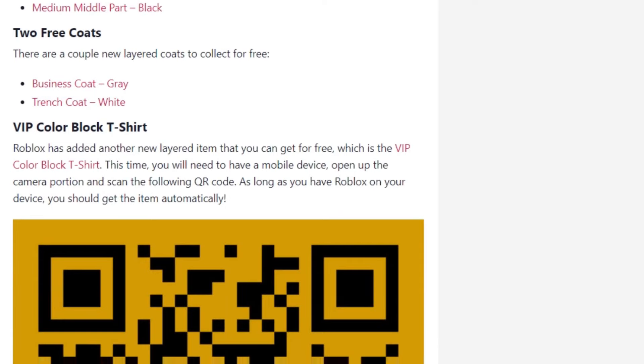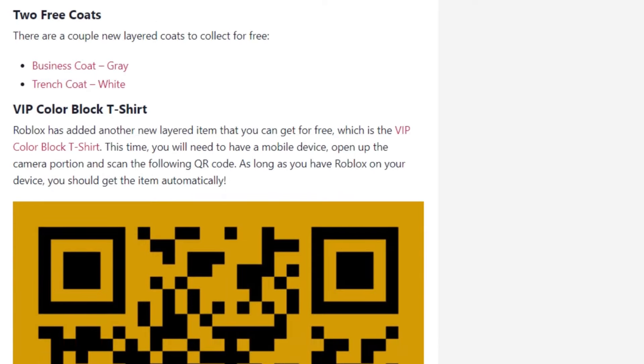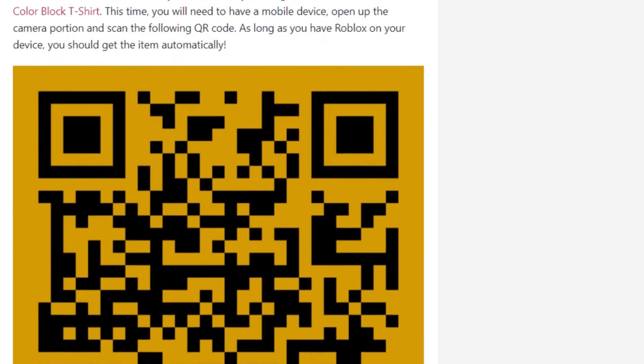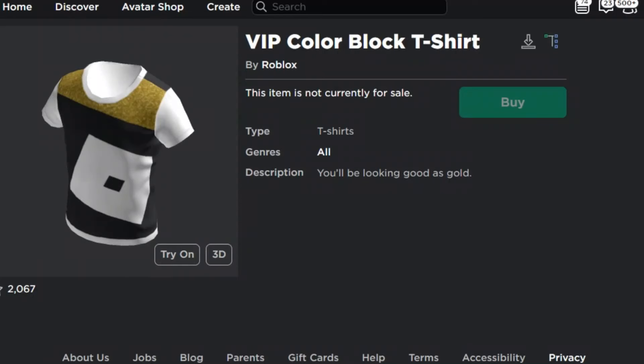There's also a free coat item, and the No Blocks item is being made free — similar to a plain black t-shirt — but you will need to scan a QR code to claim it and you have to have a mobile device. I'm going to give you guys some time to scan this QR code on screen. The item looks like this — it's not bad but not really that great either, but it's something you'd expect to get for free.